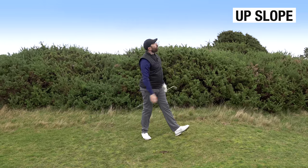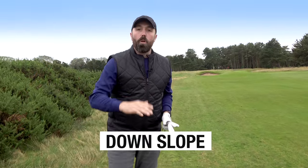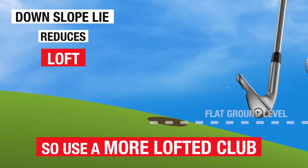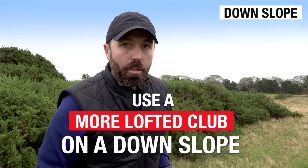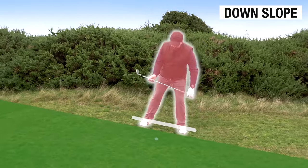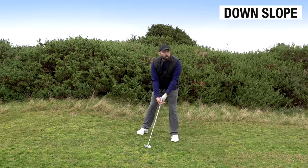The ball went way higher than my normal nine iron, but because I took more club, we're in a good spot. When the ball is on a downslope, you actually need more loft because the ball is going to come out lower. So I'd normally hit my pitching wedge from here, but I'm going to hit my gap wedge — it's going to come out a little bit longer. Similar to uphill, I'm adjusting my body to the slope, leaning with it, and I'm going to use my legs. Just expect the ball to come out lower — that's why I've got more loft for this shot.